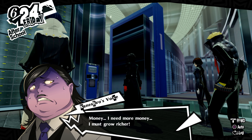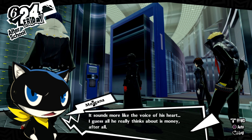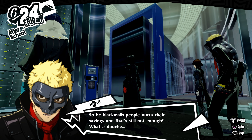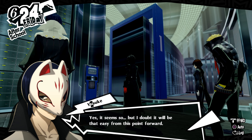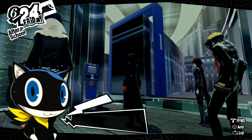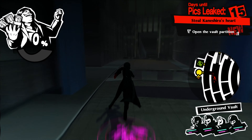Money — I need more money. I must grow richer. As long as I'm rich, anything will be possible. That voice — it's Kaneshiro. Is he watching us? It sounds more like the voice of his heart. I guess all he really thinks about is money. So he blackmails people out of their savings and that's still not enough? What a douche. More importantly, the message in the journal was the pin code. It seems so, but I doubt it will be that easy from this point forward — the rest of the pages were torn out. Let's look around and try to find some other clues. Time to head further in and find those pins.